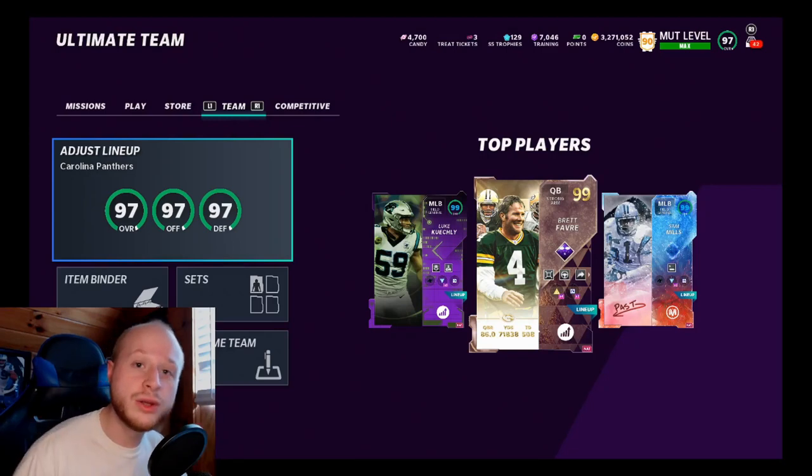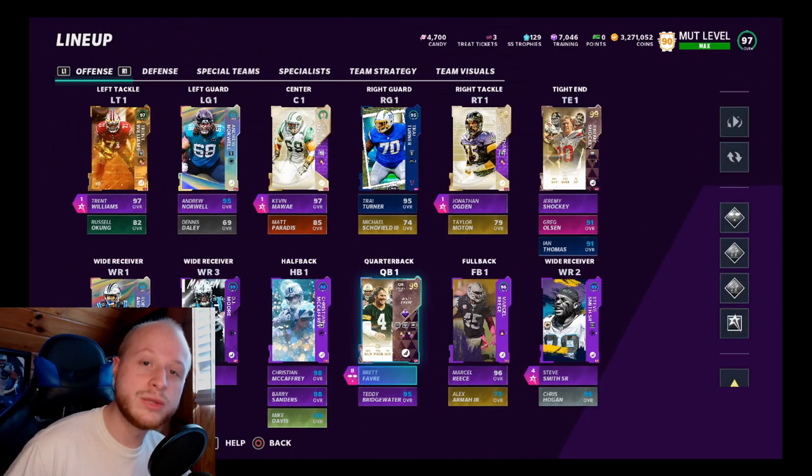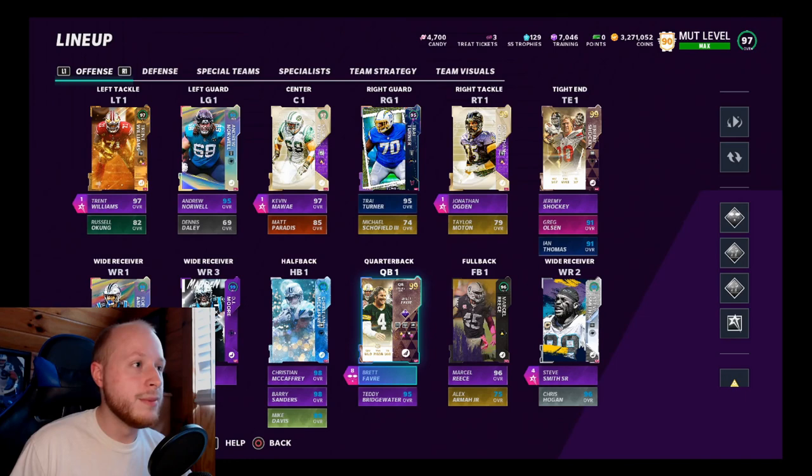What's going on YouTube, welcome back to another video. Today we have another update for the Panthers theme team — we got a brand new 99 overall cornerback. With today's Wednesday power-ups release, unfortunately we didn't get Cam once again. They just keep snubbing him in Madden 21.